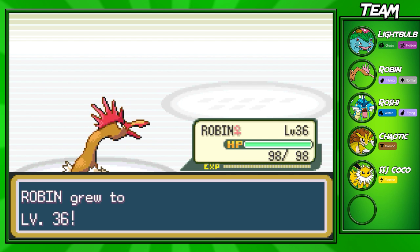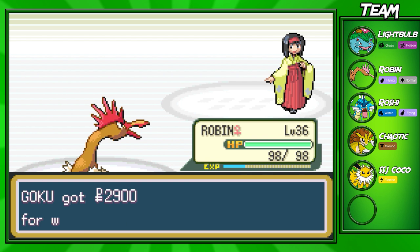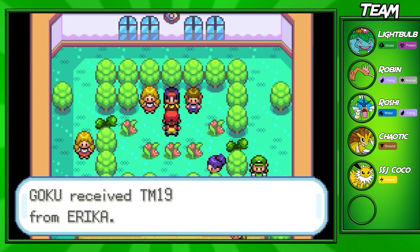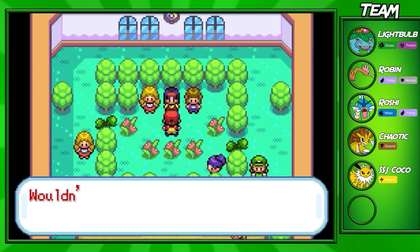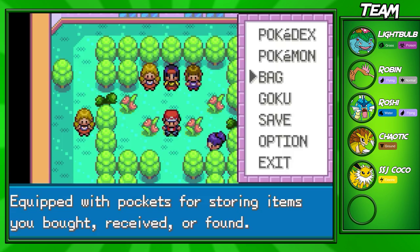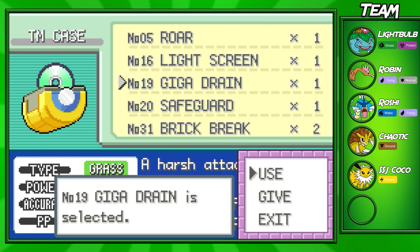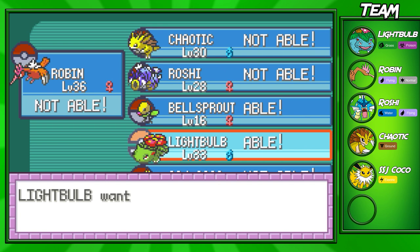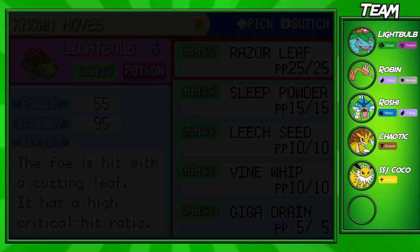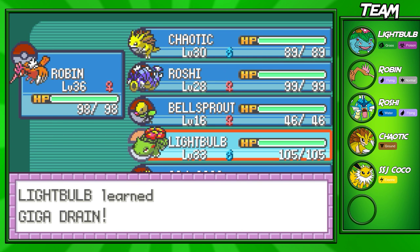We go up to level 36 — nice! We defeat gym leader Erica — not too hard. When you beat her she gives you the Rainbow Badge, 2900 dollars, and TM04 Giga Drain — a super good grass type move. I recommend teaching it to any grass types you have. It inflicts damage and heals you based on how much damage you dealt. I'm going to teach it to my Bulbasaur, replacing Razor Leaf which isn't the best move for it.